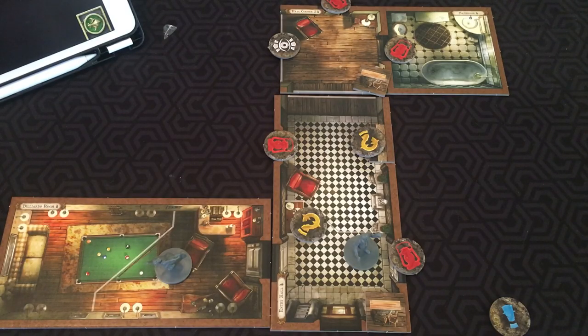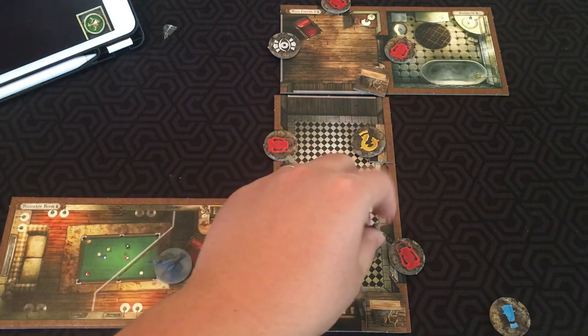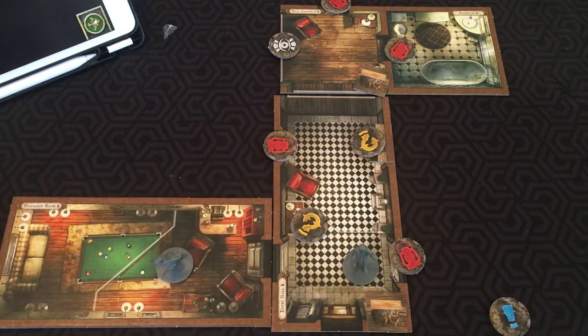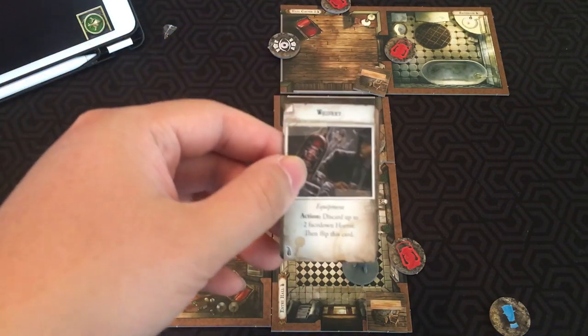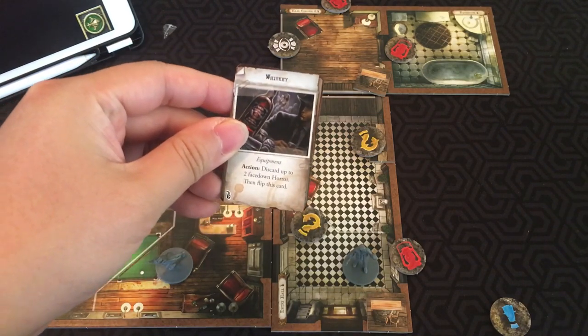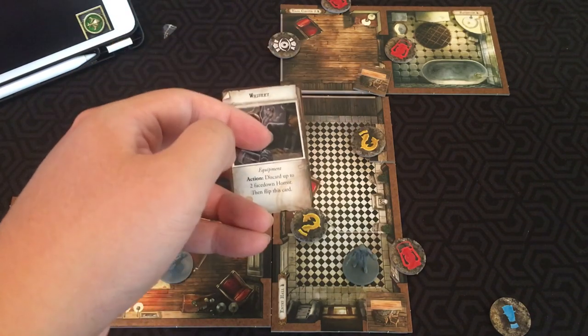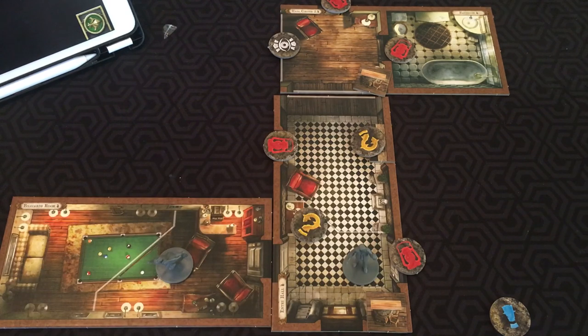Another action you can do is exchange items if you are on the same space as another investigator. Let's say Yorick moves over and does a trade action — he takes the whiskey from Rita and gives her the 2x4. You can freely exchange items between characters. Some cards also let you do actions, like the whiskey — you can discard up to two face-down horror, but then you have to flip the card, and sometimes it's good, sometimes bad.